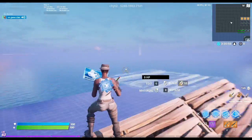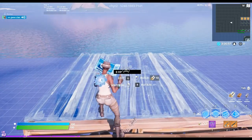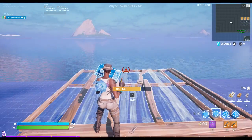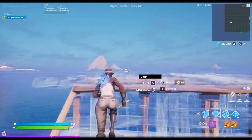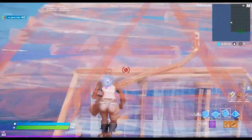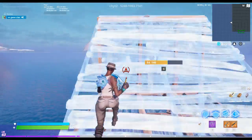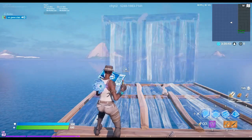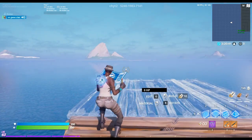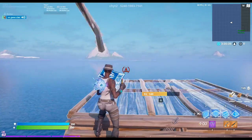Copy my builds if you want. Practice your floor first, then your wall, and then the ramp. Then after you get used to it, boom boom boom — you want to press X.